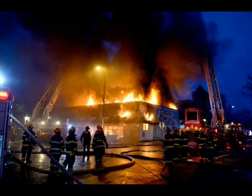Engine 6A from Command, let's go ahead and grab a blitz fire out of my rig and lead to the BC corner to protect the exposure in the B side. I think it's going to be more important to get that blitz fire going — we'll shut down some of the hand lines to give you enough pressure. Why don't you work on laying the line and then we'll shut down the appropriate hand line.